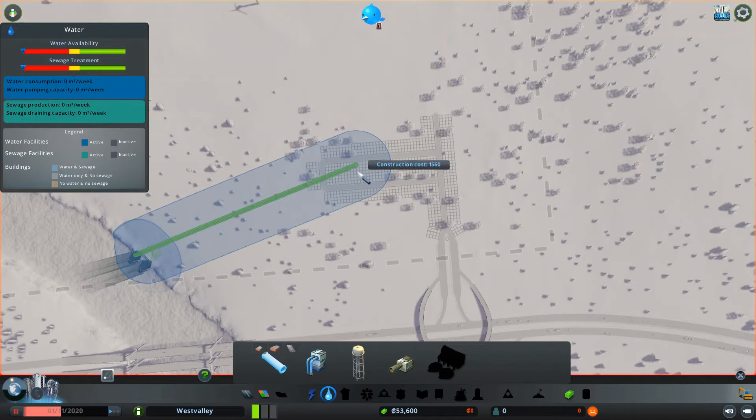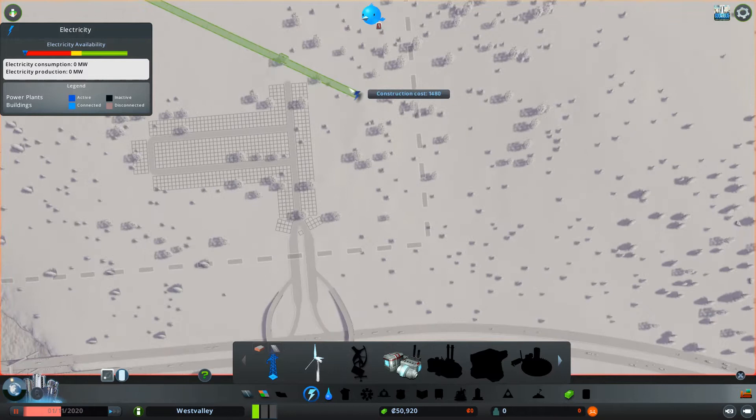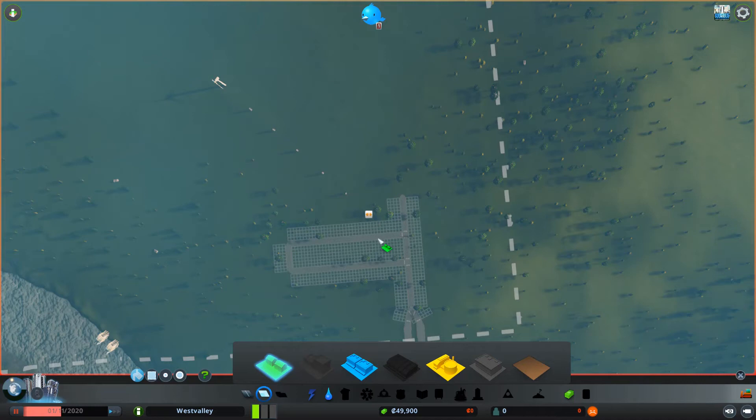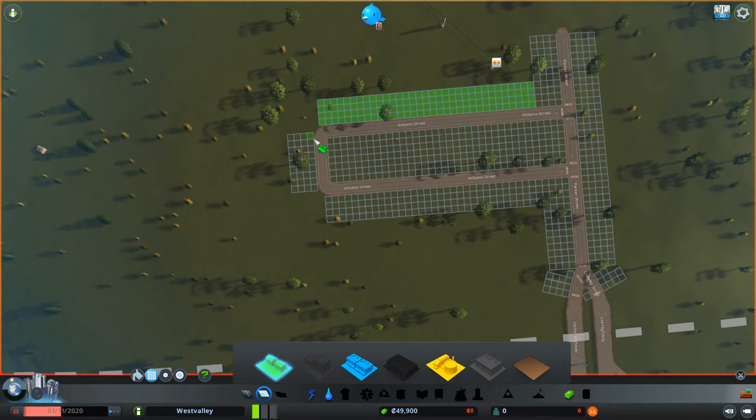Let's put it like this. We also have to connect the power lines to the wind turbine. And just like that we can now zone some residential. I don't want it on the main road so I'm going to put it inside here.